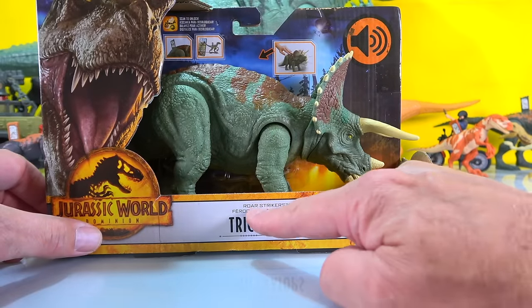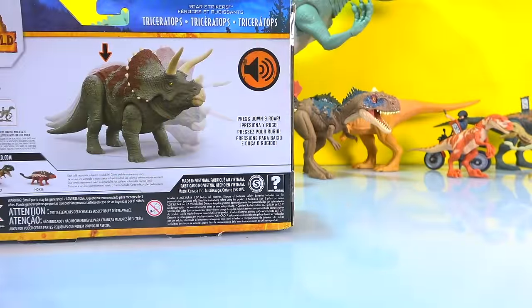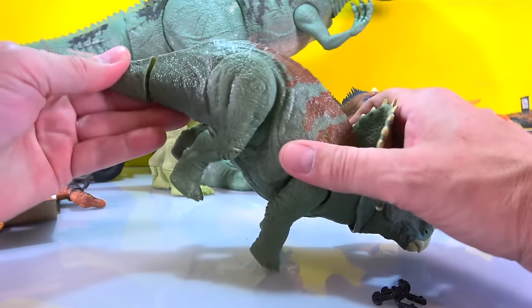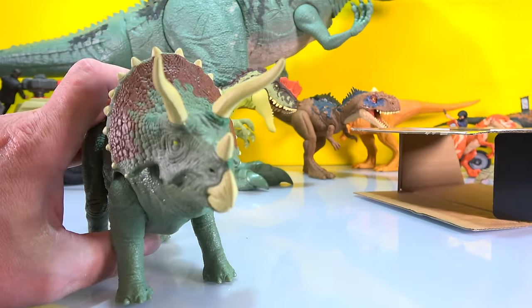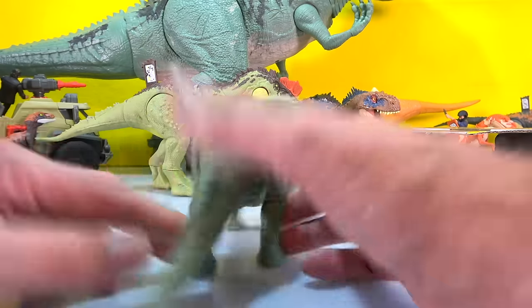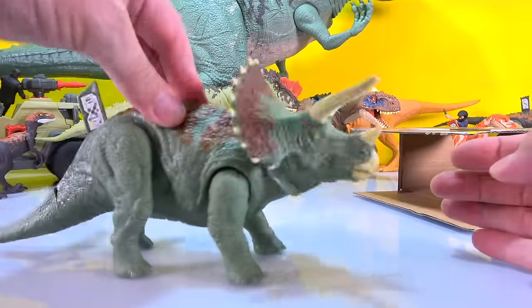Next up is the Jurassic World Dominion Roar Strikers Triceratops - cool! You push down on him and he roars, and he's also got DNA. Let's open him up - boom, there you go! He's already making noise. You push down - nice, I like that action!